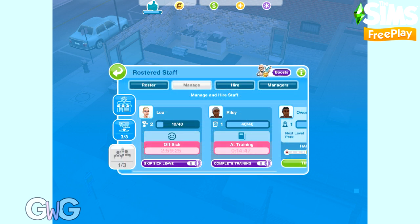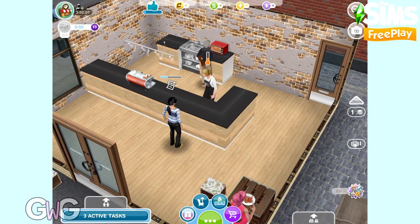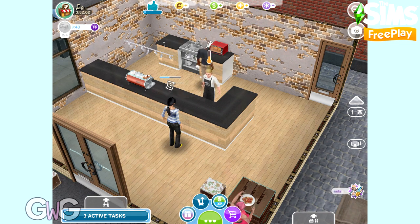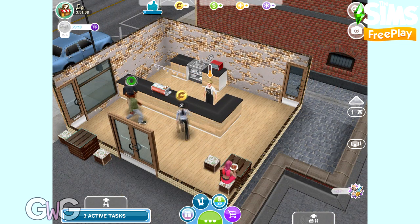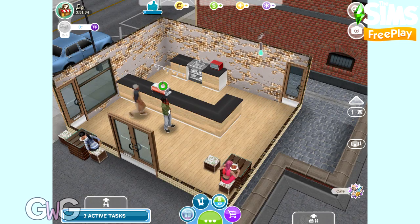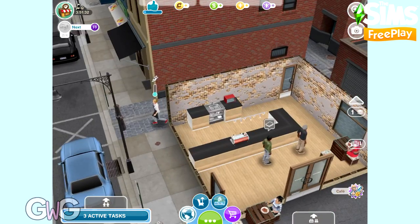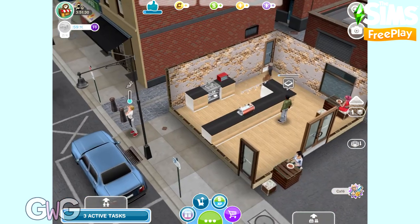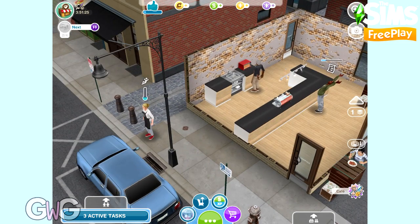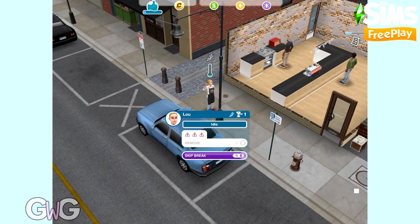You can see on the managed staff roster that the sim is currently off sick. To show a sim taking a break: her stress level is getting fairly high, so we click on her and select 'send on break.' Once she's finished dealing with her current customer she'll head outside for some air and her stress bar will decrease until it's fully gone. This is how you avoid stress events - make sure your sims take regular breaks.